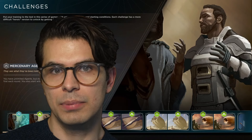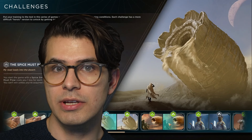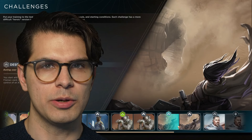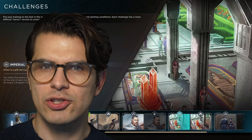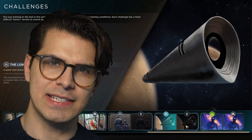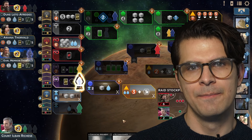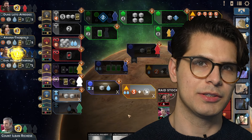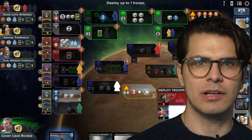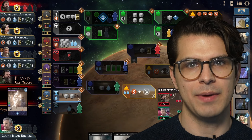Each one focuses on a different aspect of the game — from deck building, to resource management, to combat, to alliances, the Bene Gesserit card, the Kwisatz Haderach — and they all force you to think in a different way. They're each a delectable little puzzle which teaches you how to get noticeably better at the game. After you're done with the normal challenge, the hard variant unlocks, which are actually quite tricky and require you to approach the game from a totally different perspective. You kind of have to re-evaluate all your previous conceived notions on how to play. These challenges, especially the hard difficulty, reward clever play, and you definitely gain a sense of mastery over the game. Kind of like edutainment for Dune Imperium.